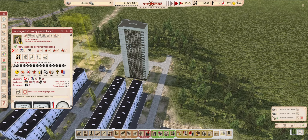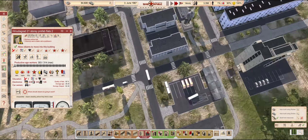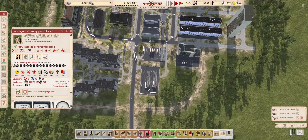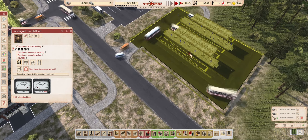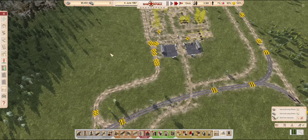The first tower is complete, and it is already close to being full — a nice little boost to our active worker population. And it can reach everything important it needs to function. Before long, we will have more young adults wanting a place of their own, so we can safely unpause the second tower.